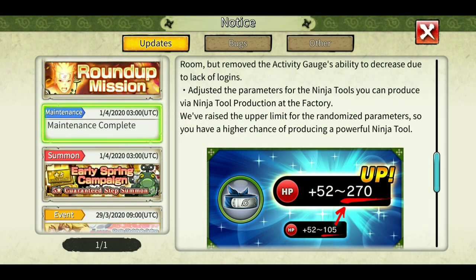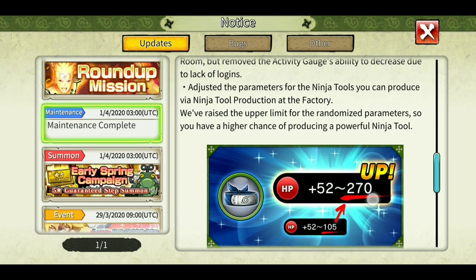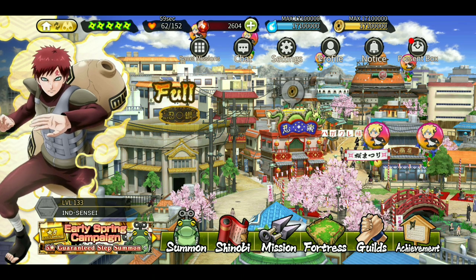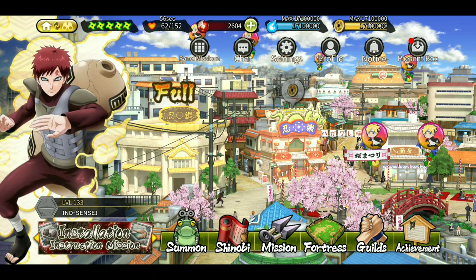Hey, what's up guys, Maintain Sensei here, welcome back to another episode of Ninja Voltage. In the maintenance, we got to know that the upper power level of the factory tools have been increased in the game. Previously it was like 105 max for this tool and now it's 270. The same thing has happened to all the tools in the factory, so there is no guarantee you'll get the highest power, but since the upper limit has been increased we now have a better chance of getting a decent power level. This video has two parts: first is a guide on tools, and the second part is how to get the materials required to make the tool.